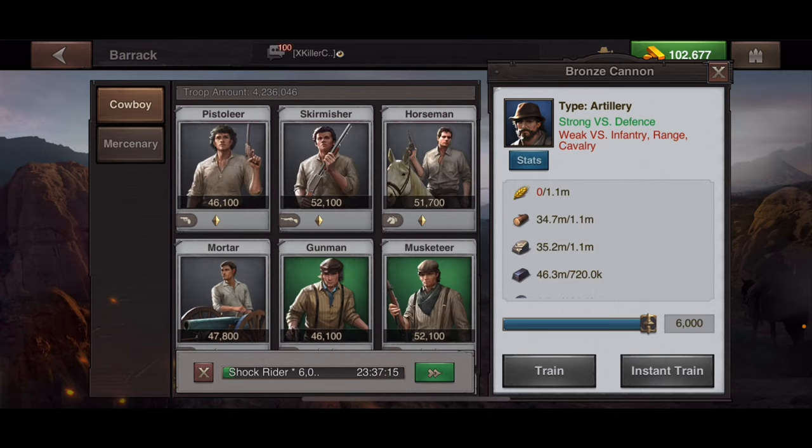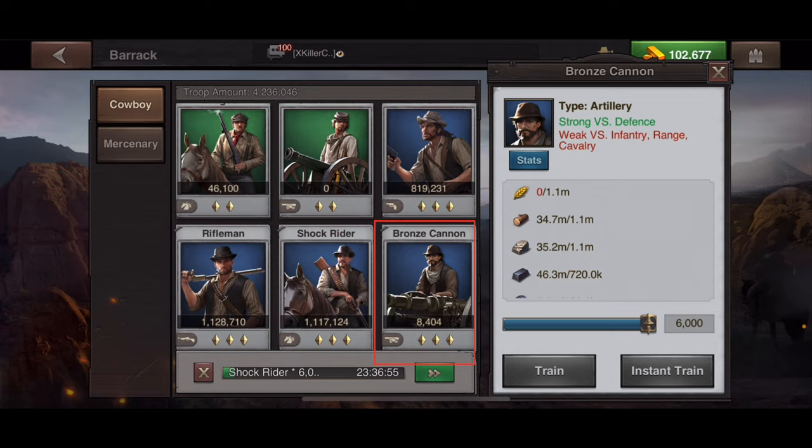When you click on a certain type of troop you can look at the stats underneath them. I currently have the bronze cannon highlighted — it's artillery, it's strong versus defense, and weak versus infantry, range, and cavalry. A lot of people say cannons are worthless, but you can actually use cannons to gather resources — they gather faster and you can gather more with fewer cannon troops.